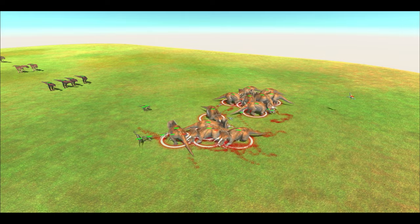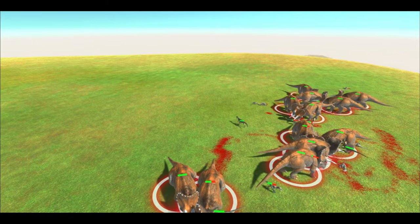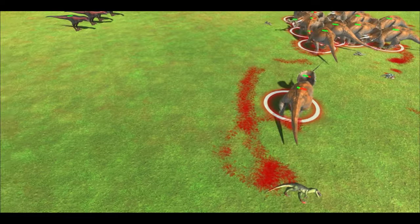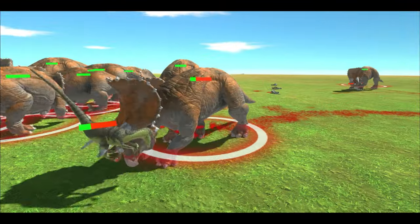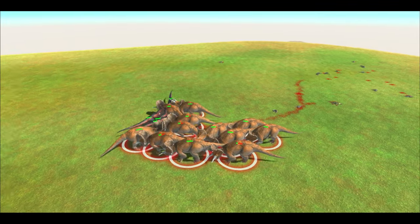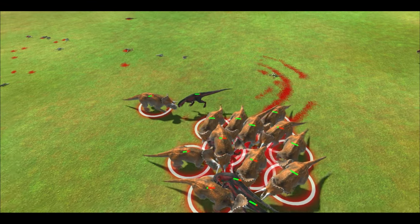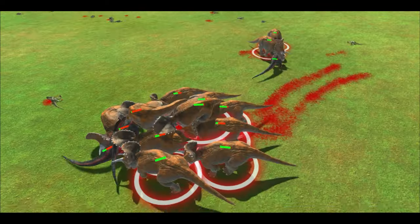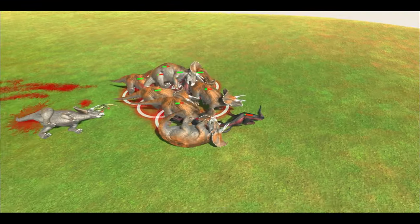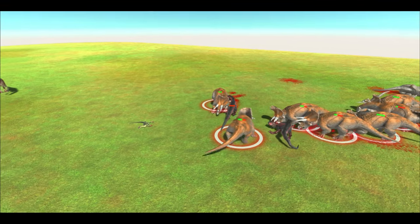Now with 12 Criceratops, three horns hitting the Velociraptors. They clear the first and second wave all in one go. It looks like there may be one dead Criceratops, unless they get lucky. On to the Kanos — all 12 against 4 Kanos, three for each Kano. One dead Kano, two dead Kanos, three dead Kanos, and our last Kano is down.